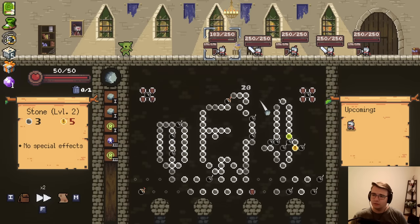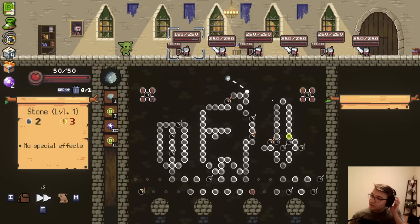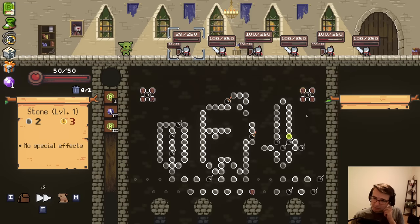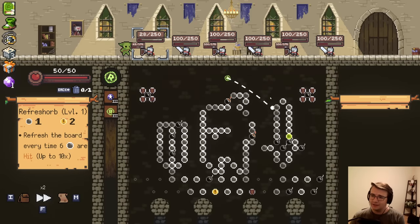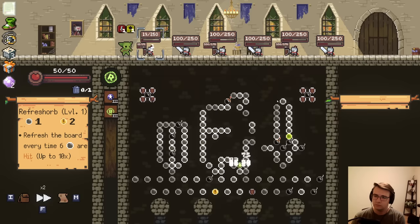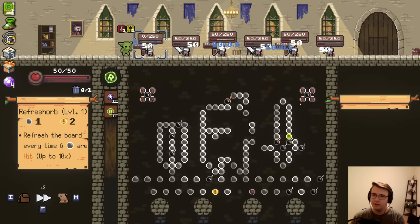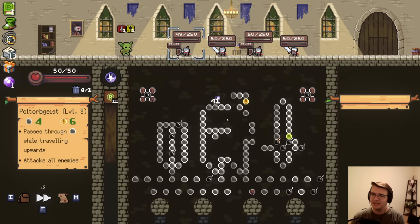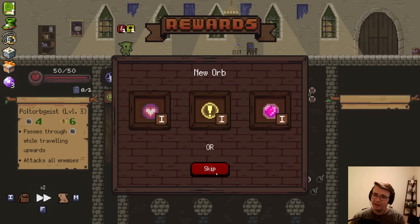Let's try that again. Just keep hitting bombs. Trying to hit bombs. Finally. Now we're talking. Oh, but bombs do half damage against shields. What do I do here? Probably refresh. I actually don't like Poltorb Geist on this map. Pretty good. Nice. Now I feel good about Poltorb Geist — mainly because it's not actually needed and the bomb does everything. Funny how that happens. None of this excites me.